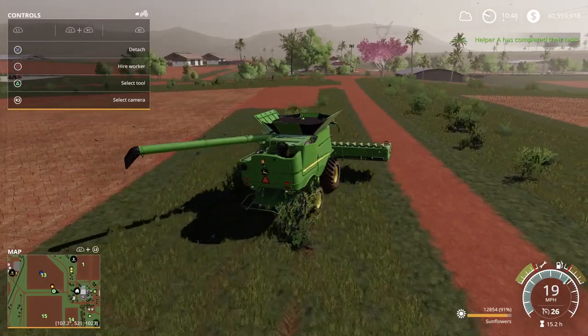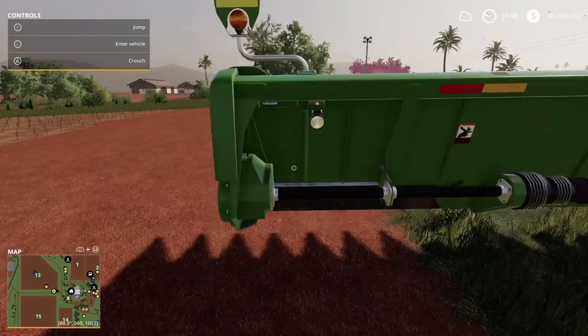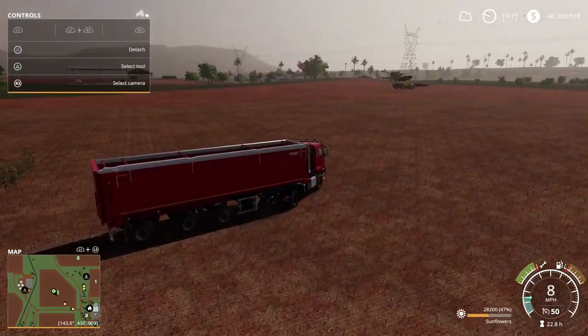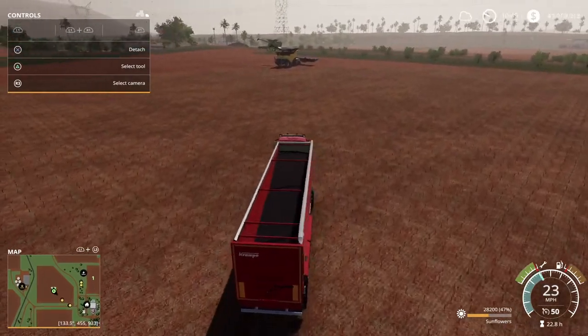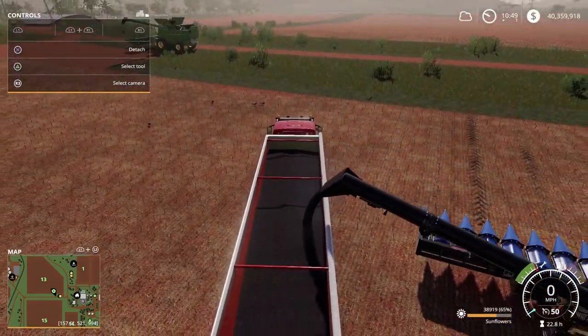We got a nice little yield of seeds. We're gonna add this to our numbers. Eventually we're gonna sell all the crops - I think we got some crops in the silo still, we're gonna sell all that off. I'm pretty sure we got a million or two in there. There go them pretty old sunflower seeds.